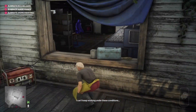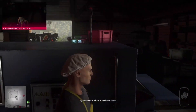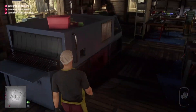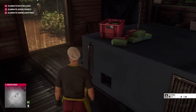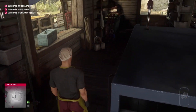By having the drug lab worker's outfit we can be inside this room without too much bother. Having the circuit board and also being dressed as this guy, we can now fix this machine. Once you pop the circuit board in it will start working and start clanking around.